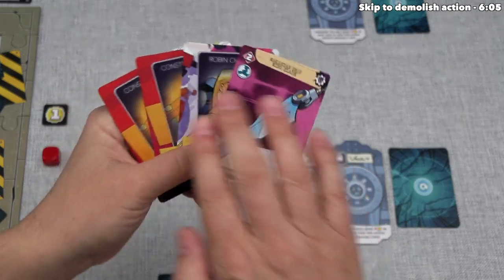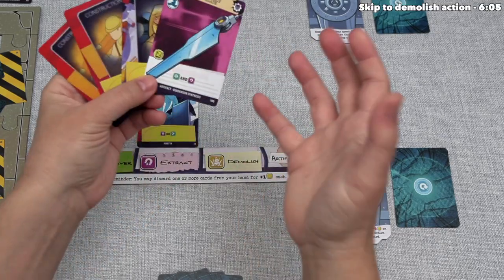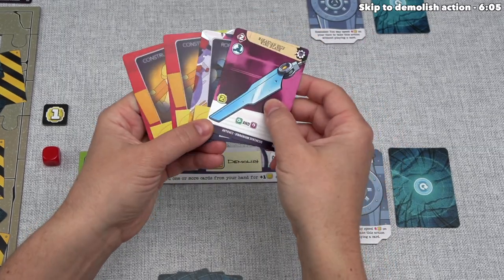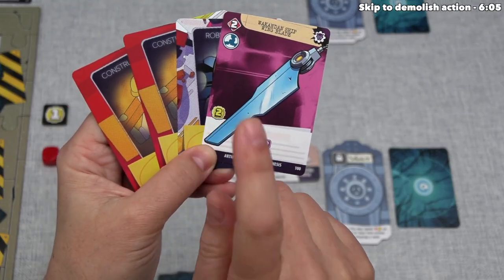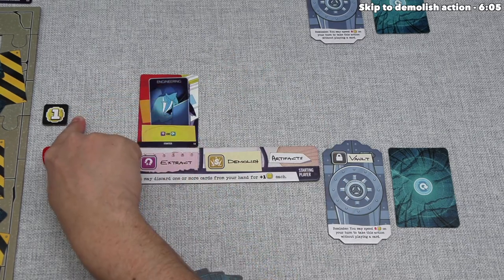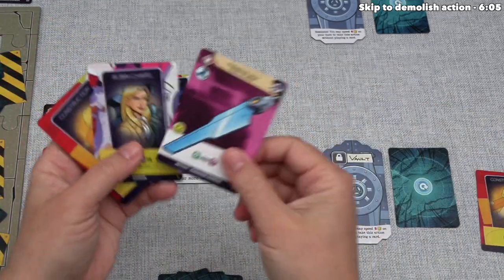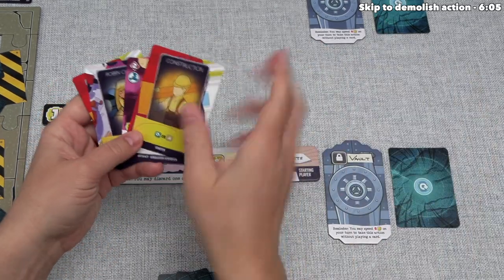We've added this artifact to our hand and effectively added it to our deck. We are going to have to play or discard every card from our hand this turn, including this new card. As you can see, there is an influence cost — we will need to spend two influence to play it. We start the game with one influence, so we could discard any card from our hand to get to two, but we actually have a different option I like better.